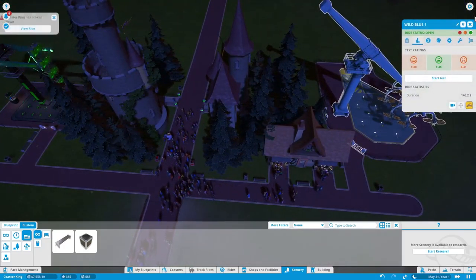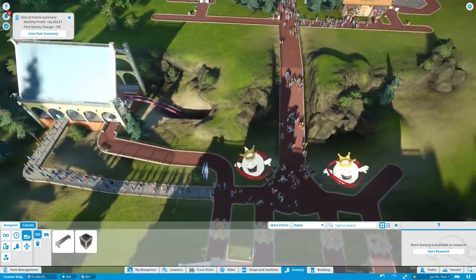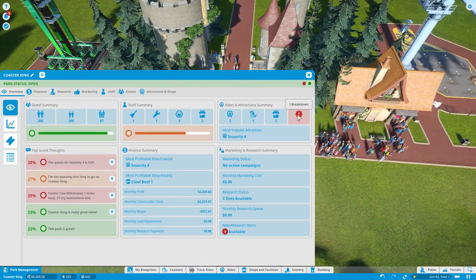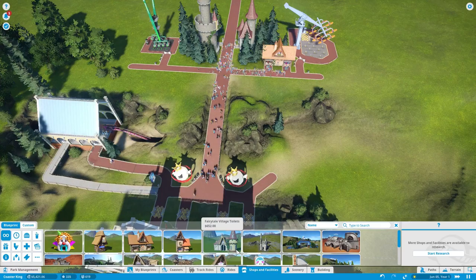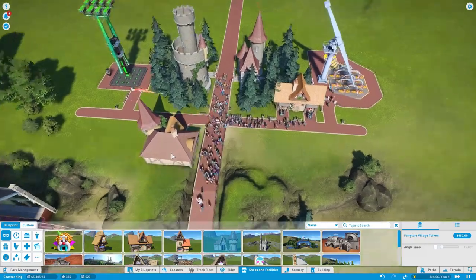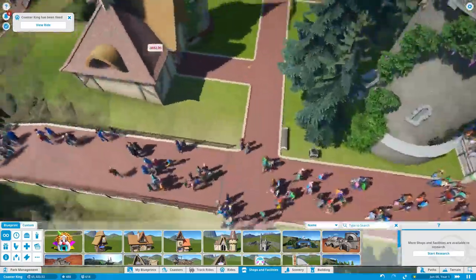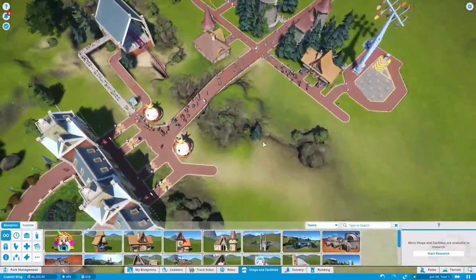This thing just induces large quantities of vomiting — it's at 4.6 nausea. The Coaster King has broken down; we can't have that. We don't have any restrooms. Fairytale Village Toilets — that's fun. Put that there; it's a little wonky on the terrain but we'll put some trees around to fix that. All right, we should build a coaster — that's the point of this scenario. We already have a Sprint 500, so we're going to build the American Arrow.